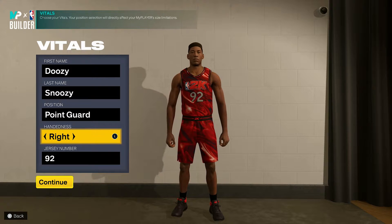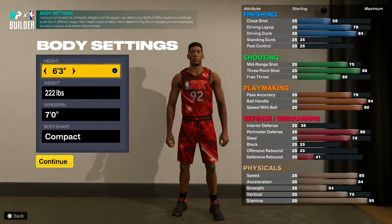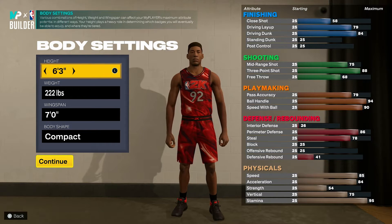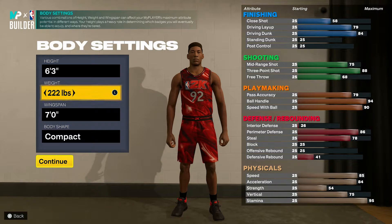Handedness depends on you — left or right, go ahead. I'm picking right because I prefer right-handed. Jersey number two. Height: you're gonna make him six foot three. Before you come at me saying the meta is only big players — when you see the stats you're gonna see it for yourself. Just because you're undersized by a few inches doesn't mean anything because the stats make up for it. Weight: 222 pounds.